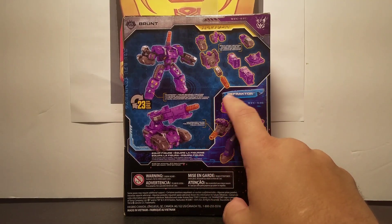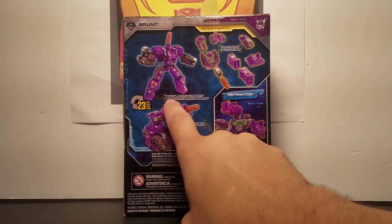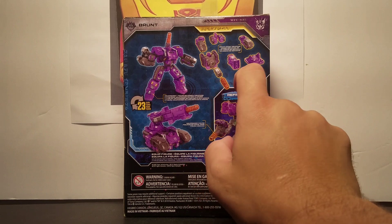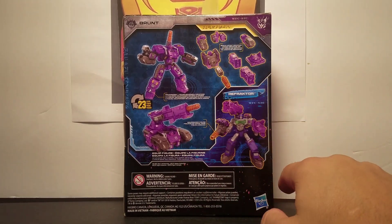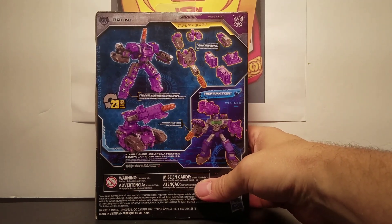Brunt, WFC-S37, 23 steps from robot to tank. It says Weaponize, figure becomes weapons. And there is Break-Apart Weapons — he becomes 9 different weapons. Here you have him on Refractor, which is also part of Wave 3.